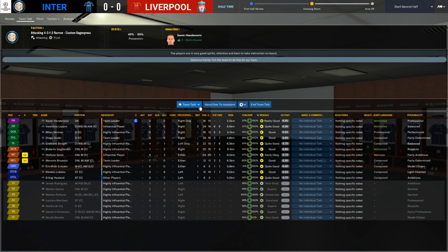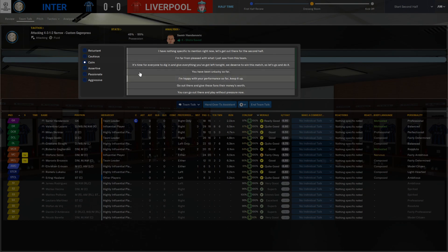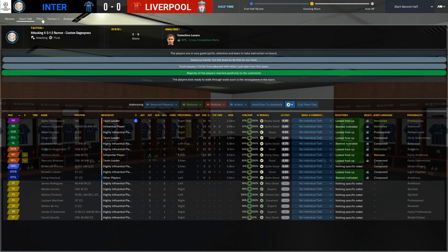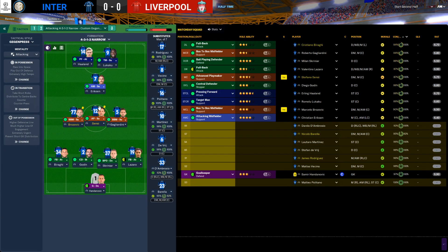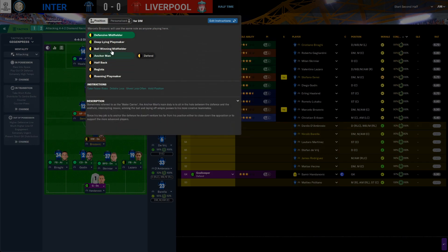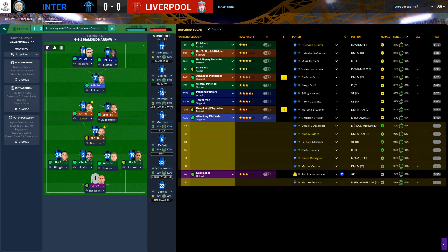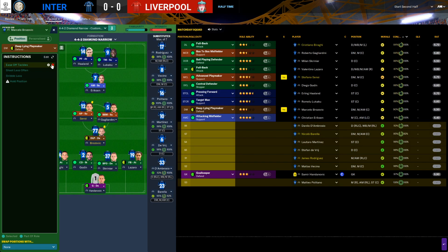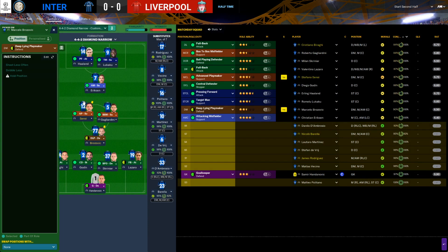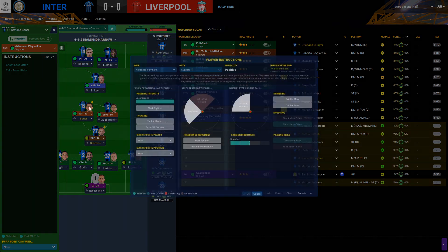Now we need to think here. Do we want to make any drastic changes? We're not pleased because Liverpool really dominated the first half. Let's go to the tactics — we'll try rolling something a bit different for a short while. We're also going to tell the lads with yellow cards to ease off on tackles. We can't afford any red cards right now.